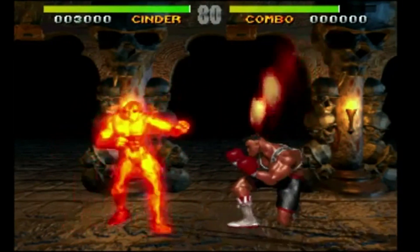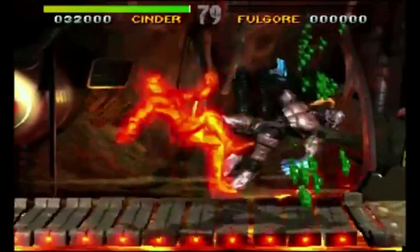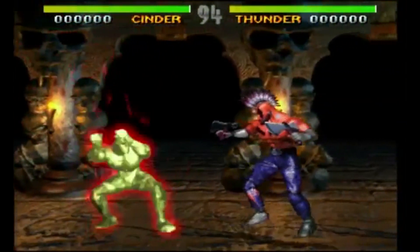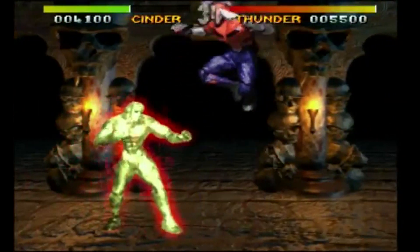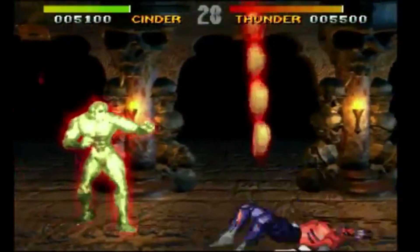Then we have Trailblazer. I can't imagine Cinder without this move, so this one is definitely a keeper. The Fire Flash was basically his backflip kick. This is also a keeper, and maybe we could make the Mini Torch move an anti-air move, so the Fire Flash can be followed up by a Fire Fist in the air to smash your opponent to the ground.